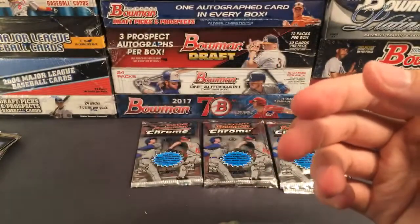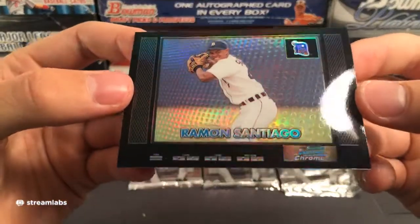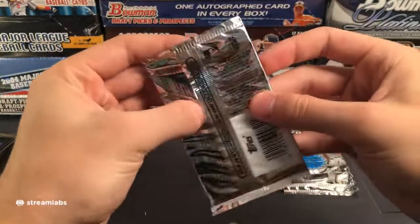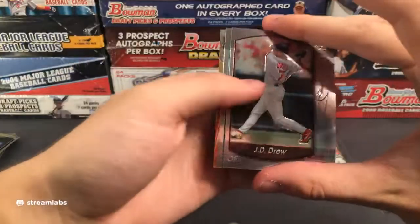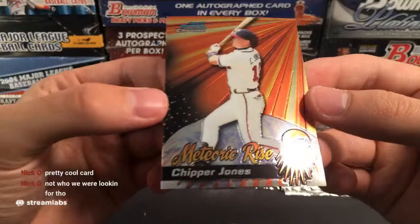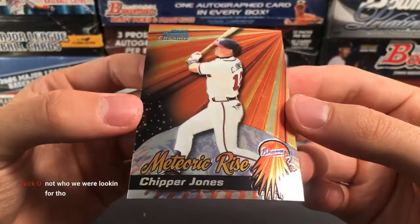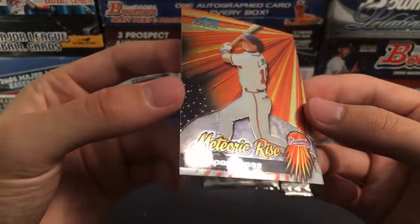Let me take a picture of that Chipper Jones — just want to take some pictures of the better stuff as we go. Next up is going to be 2001 Bowman, which is one of the more expensive boxes. I'm pretty sure there might be some Miguel Cabrera stuff in this. Whoever has the Cardinals, there is a potential Albert Pujols autograph in this that goes for about $2,000. There are also Ichiro rookies in here, so we could pull an Ichiro rookie, Albert Pujols rookie, or some Miguel Cabrera.